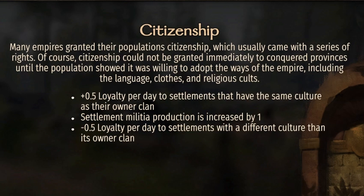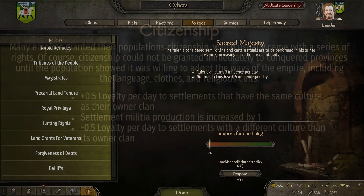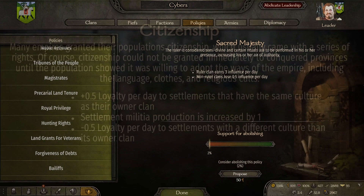Citizenship: plus five loyalty per day to settlements that have the same culture as the owner. If you don't have the same culture it's minus 0.5, so it's not a huge difference. But on the flip side, settlement militia production is increased by one. I live off of militia and I'll get six to eight hundred of them in my army, so I want as much militia as I can get. These are my top 10 that I normally like to pick right away.